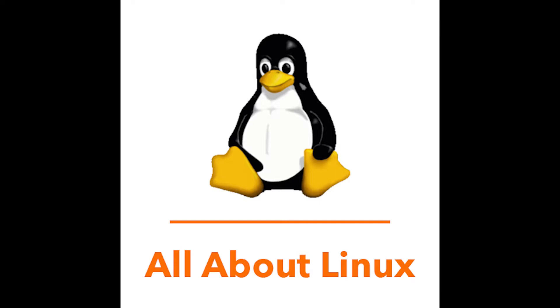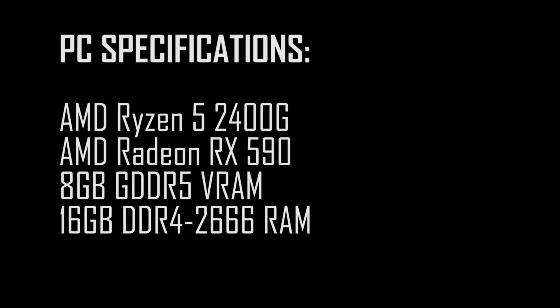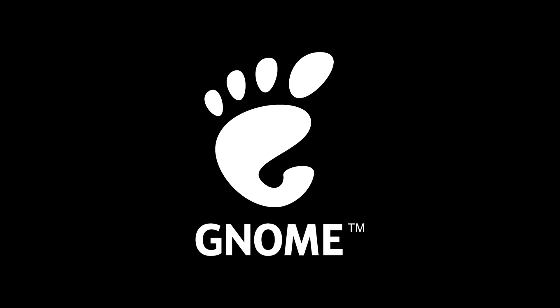Today I will be testing and comparing the CPU, GPU and RAM performance of two distros: Manjaro 20.2.1 and Endeavour OS 2021.02. My test PC is sporting an AMD Ryzen 5 2400G CPU, an AMD Radeon RX 590 with 8GB of GDDR5 VRAM, and 16GB of DDR4 2666MHz RAM. I will be running the GNOME desktop for both distros.